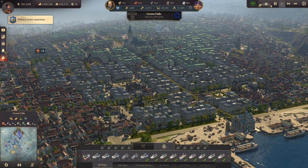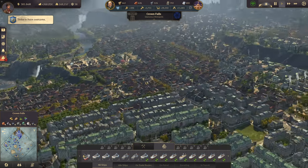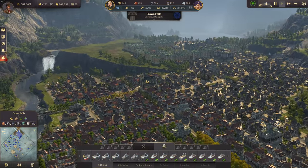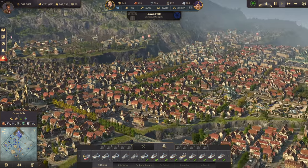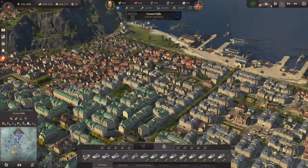What's up everybody! Hello and welcome back to probably one of the last episodes of Anno 1800 Passage, which has been quite a long playthrough since we started with Anno 1800 the Anarchist. We are just having a beautiful look here over Crown Falls.